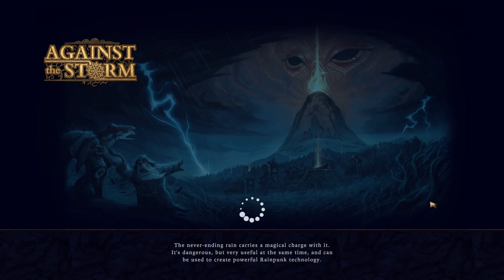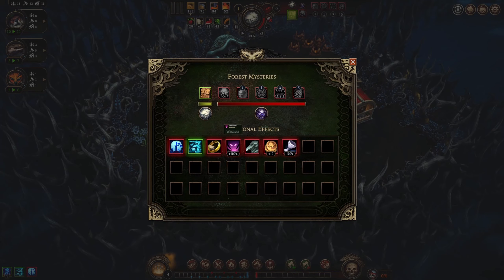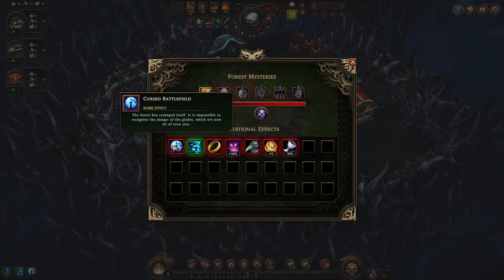Alright, let's embark. The never-ending rain carries a magical charge - it's dangerous but very useful, and can be used to create powerful rain-punk technology. So here we are, we've got the cursed battlefield. It's impossible to recognize the danger of the glades which are now all of even size, so we're not able to take a safe small glade to search for resources or aim for a forbidden glade.